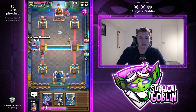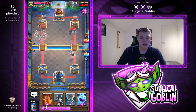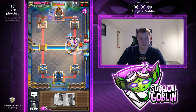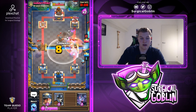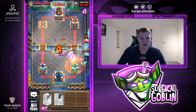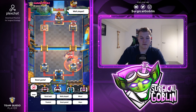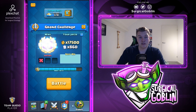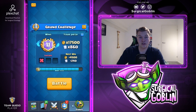He goes with golem in the back. I'll drop the ice wizard first to make sure I can cycle back to a new one, then skeleton barrel, bats, and miner. He plays a defensive flying machine but we take the tower anyway - that's really good since flying machine is difficult to deal with. We get a great defensive poison, cycle back to a new ice wizard, bats, and ice spirit. Perfectly countered. Good game, well played.